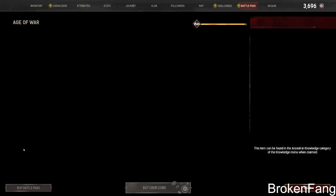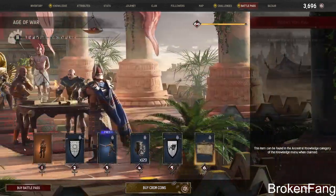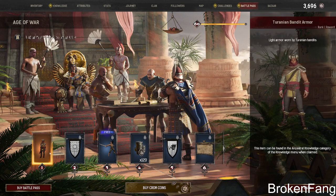I'm already on the second page. At least they got rid of the wall designs — I guess they replaced them with banners. I think that's a better play because I was getting super tired of those walls with graphics on them. So we have light armor worn by Turin bandits. Okay, nice.